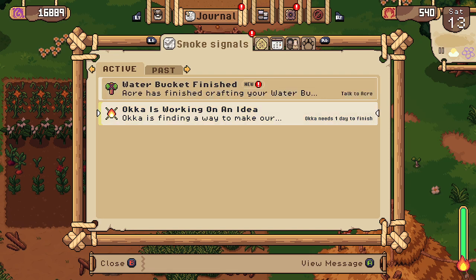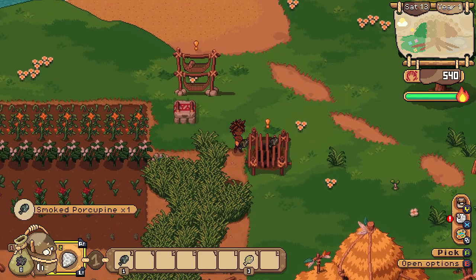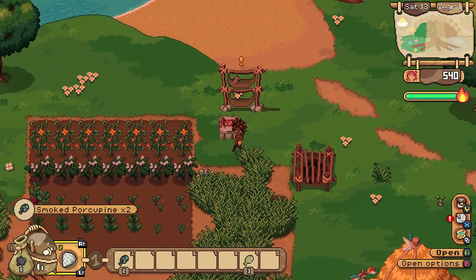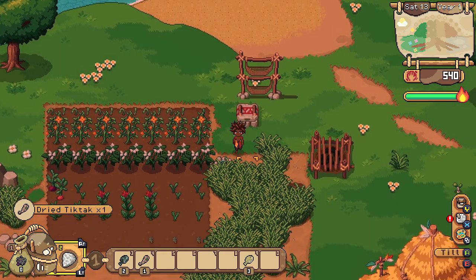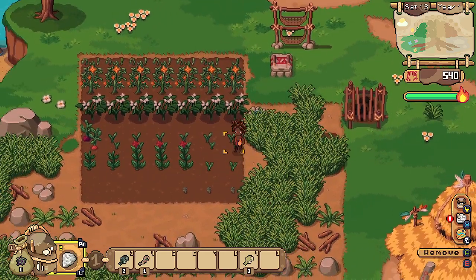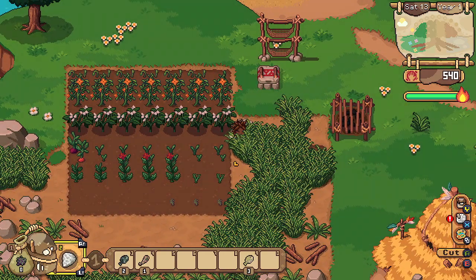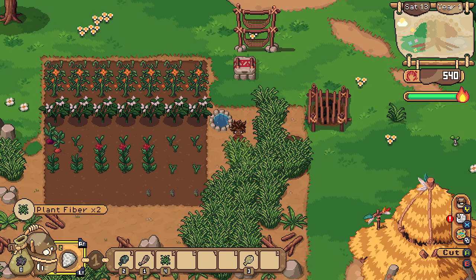Oka is still working on an idea, so we'll let Oka work. We got some smoked fish and one dried Tic Tac. Now this grass over here is getting out of control, let's clear out some of that. Now we can see our well again.